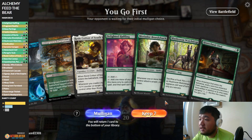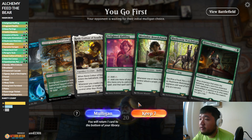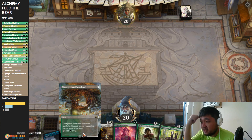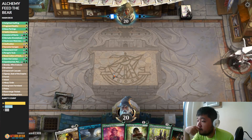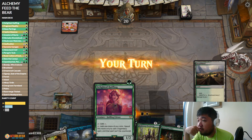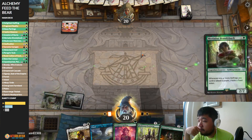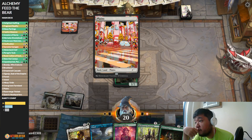This hand is kind of fine — we don't get the bear right away, but we do get the turn two Mary. I'll chance this. It is the awkward part of running one of these, but we need to run it for Many Partings. Let's see — our opponent plays Fragment Reality.